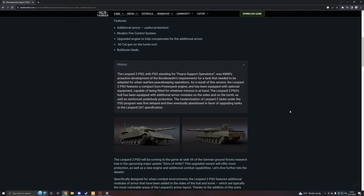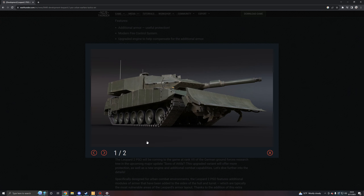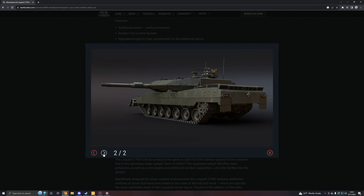Here's some history on the PSO if you want to know more about it. Apparently PSO stands for Peace Support Operations. And here we have some screenshots of the vehicle. It effectively just looks like a new Leopard 2 with some additional armor protection — it looks like a Leopard 2A5. It looks like it's got the shorter gun on it, but that might just be the additional armor.